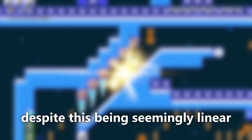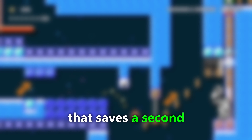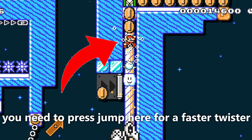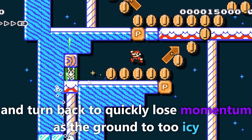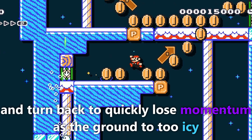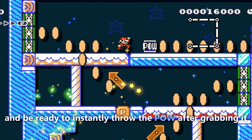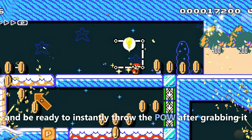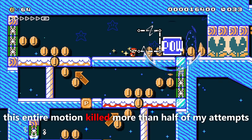Throwing all these in a single run is so precise. But the hardest part has yet to come. Despite this being seemingly linear, there's actually a major shortcut here that saves a second. You need to press jump here for a faster twister, then press it slightly again and turn back to quickly lose momentum as the ground is too icy, do two corner boosts while you jump up at the perfect height as you lose time if you jump too high, and be ready to instantly throw the power after grabbing it. This entire motion killed more than half of my attempts.